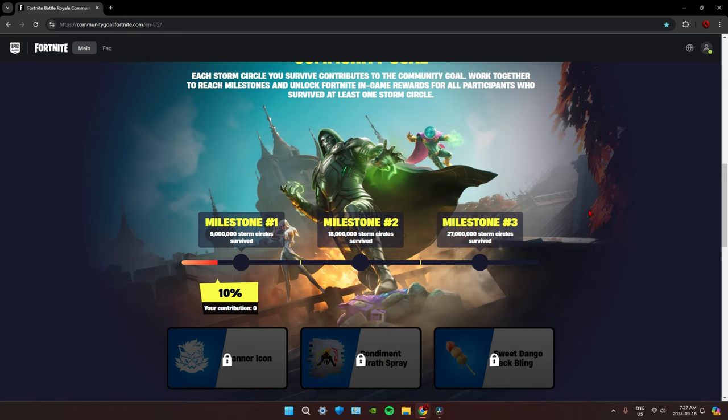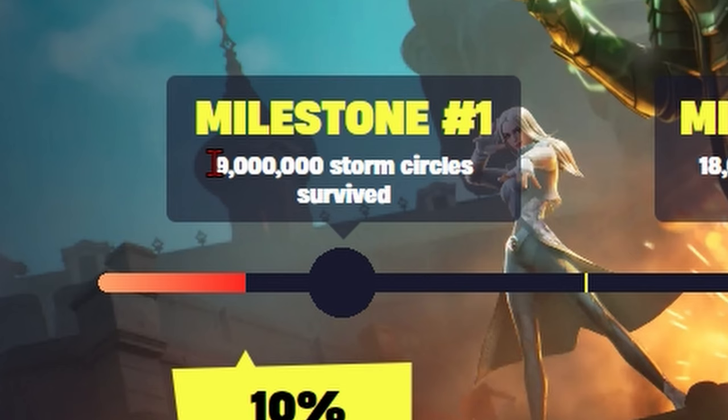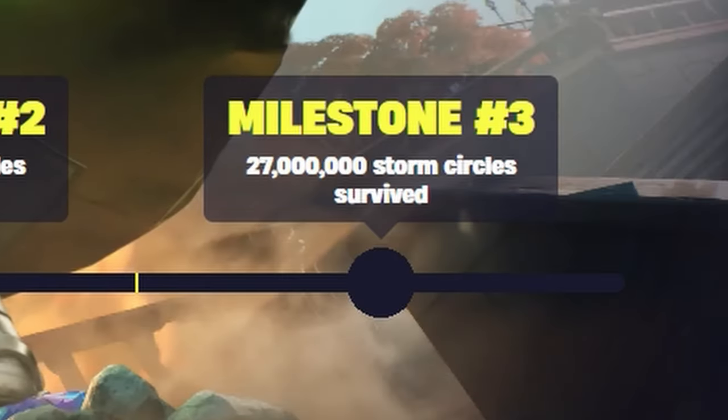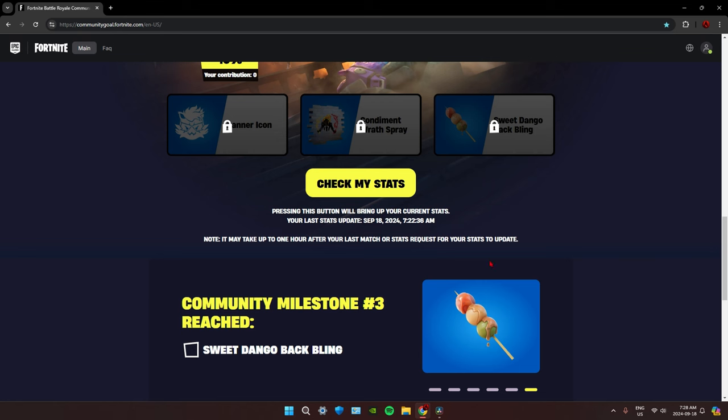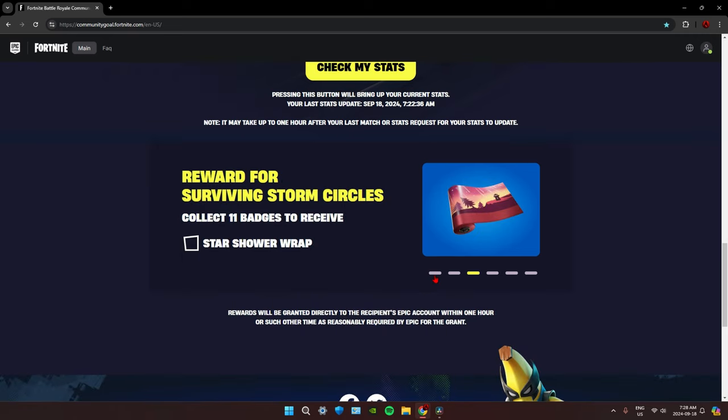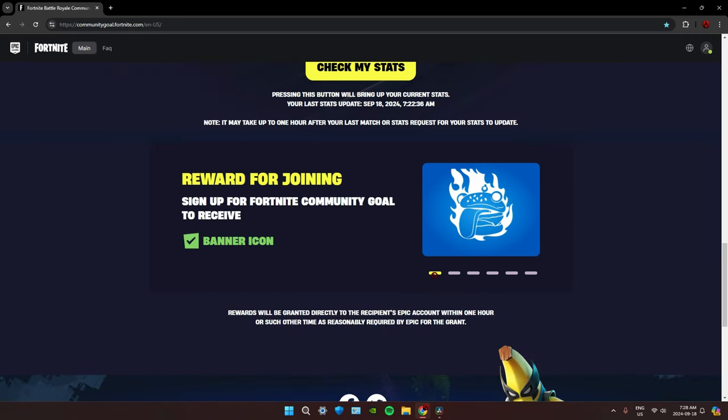Every single time you survive three storm circles you'll get one badge, and then you'll get rewards once you collect all your badges. For the community goal, every storm circle you survive contributes to this. Every time we hit a milestone we'll get a banner. For the first milestone we need nine million storm circles survived, then it goes up to eighteen million, then twenty-seven million. You can also click a button to check your stats.